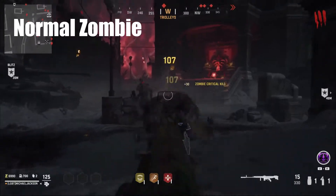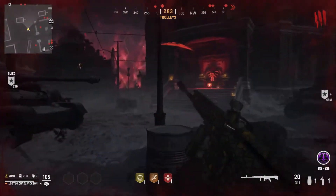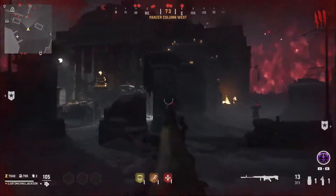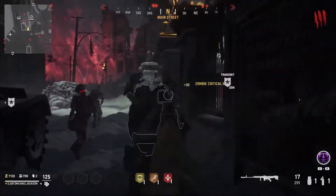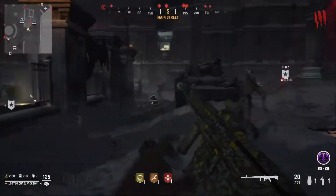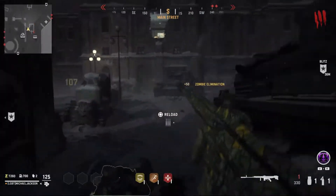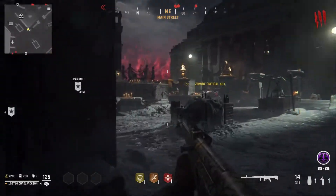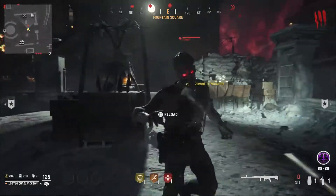Our first zombie type is the good old regular zombie. These guys are what you would expect when playing zombies — they progressively get harder as you climb the rounds. Nothing really has changed about these zombies other than their looks; you can see a noticeable red cross located on their foreheads. The zombies here in Vanguard are a lot harder than any others we've seen before, due to the new round slash wave system they've introduced. And that basically sums everything up about the normal zombies.